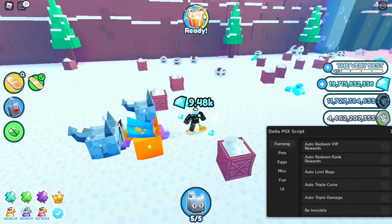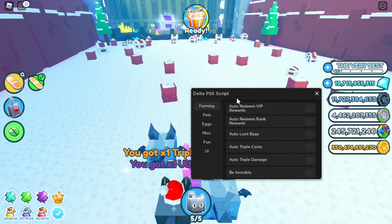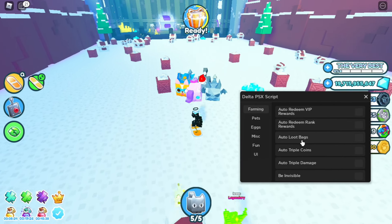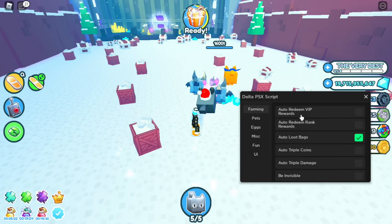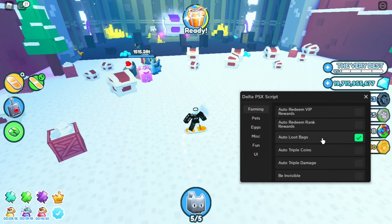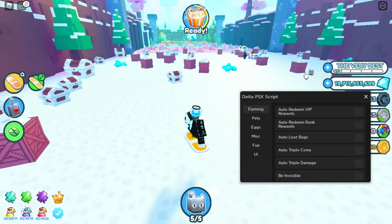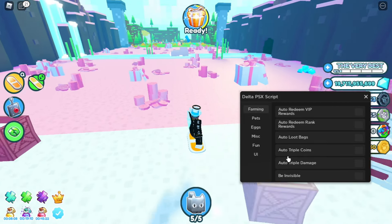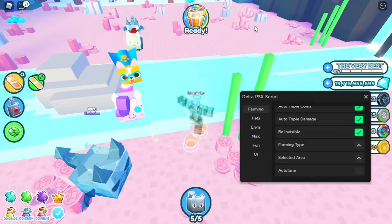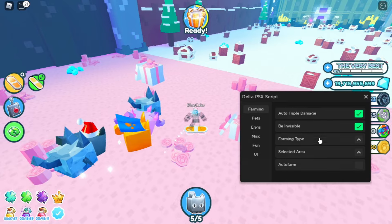Basically, if the loot bags drop and you press on this it's gonna automatically teleport you to them. That gift didn't have a loot bag for some reason. Auto triple coins will use the boost automatically, same with triple damage — just turn these on while you're farming. Invisible makes you and your pets invisible to other players, but you can still see them.